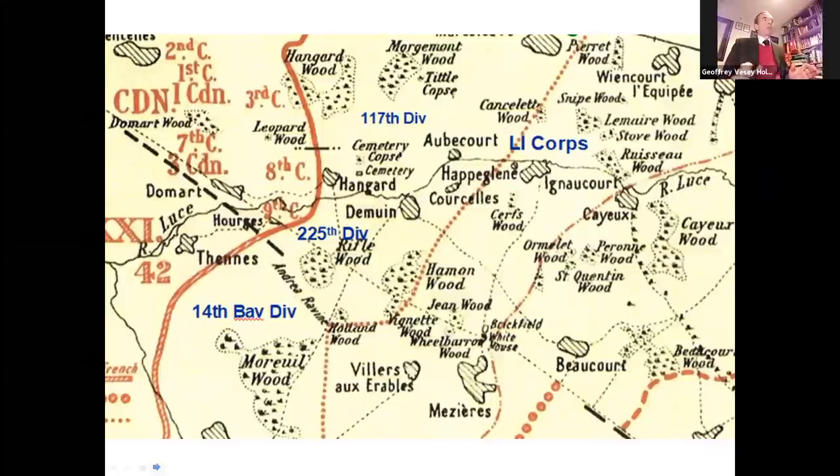4th Canadian Division would take over the advance from the Red Line to the final objective, the Blue Line. This allowed 3rd Division to use two brigades and the whole of 5th Tank Battalion for the difficult initial advance from the front line to the Green Line. In order to ensure surprise, 3rd Canadian Division only took its sector over from a Canadian brigade at 0200 on the 8th of August, but did not complete taking up position until 0400 — only 20 minutes before the attack went in. And by that time, a thick ground mist had begun to form in the valleys, blotting out visibility even after the sun had risen.